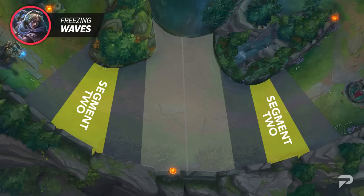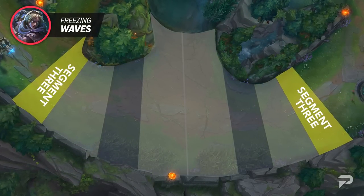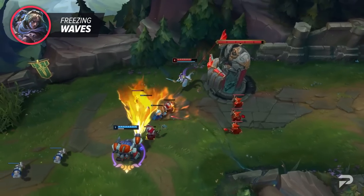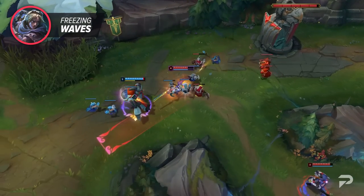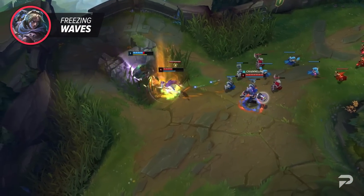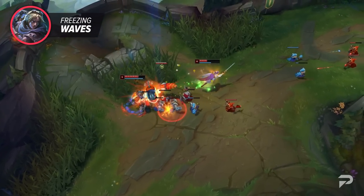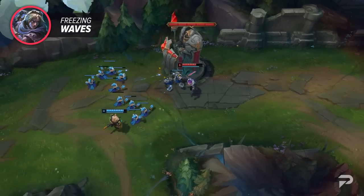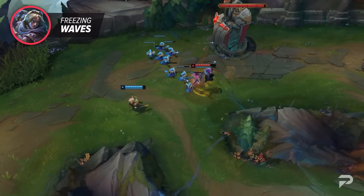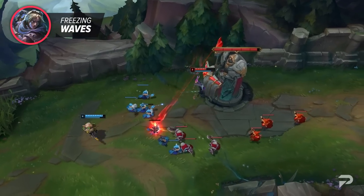In segment three, the closest freeze you can possibly get to your turret, you'll need to make sure the enemy has three more minions than your wave. Sometimes minions will simply just run into your turret's range, which can significantly alter your wave state. Holding a freeze at segment three is the strongest place you can possibly keep a wave — it puts the enemy in an extremely dangerous position since they'd have to tank tower shots in order to kill you. Holding the wave here requires a lot of thought and skill, but with enough practice anyone can do it.